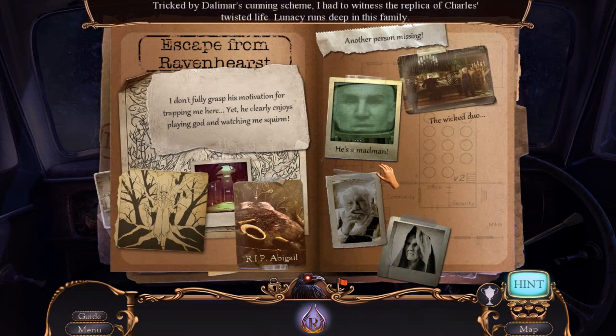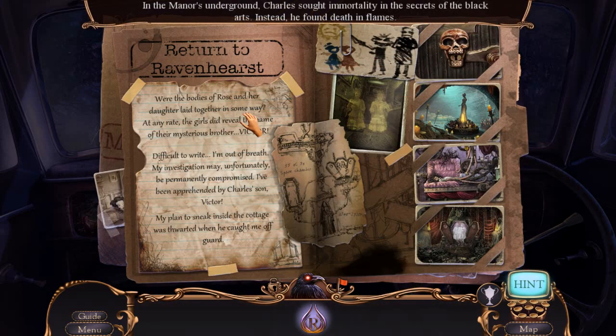Tricked by Dalimar's cunning scheme, I had to witness the replica of Charles' twisted life. Loomseed runs deep in his family. Let's talk about this for a second. I have recorded Mystery Case Files 6, which was Dire Grove — my first HOPA experience that truly got me hooked. Dire Grove is the game that got me hooked on HOPAs. I've recorded 6, 7, 8, 9, 10, 11, and of course this is 12. If you want to check out any of the previous games, you'll find playlists down in the video description. Mystery Case Files games kind of have sub-series within that series, so this is actually the fourth Ravenhurst game.